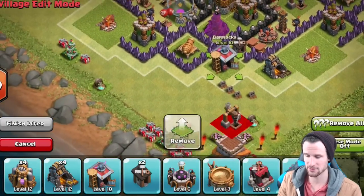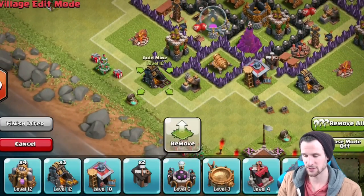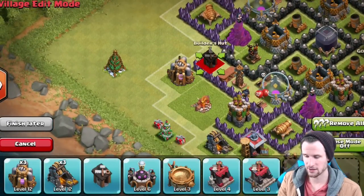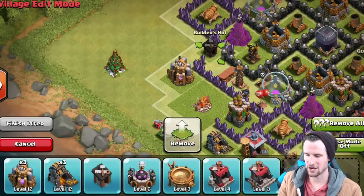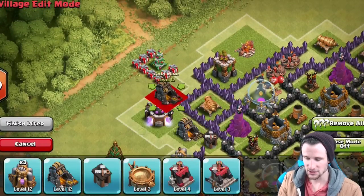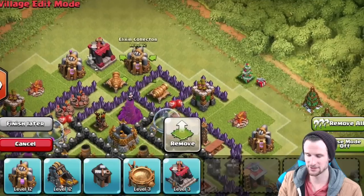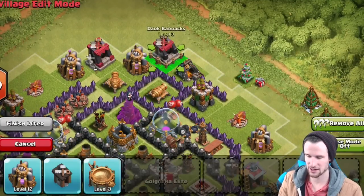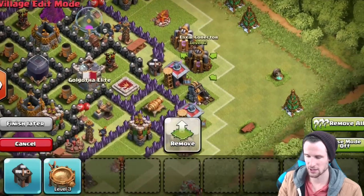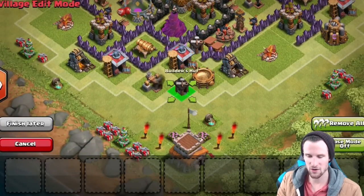We're putting the dark elixir drill right here, and continuing to alternate buildings around the base. I'm going to throw in a builder's hut at the entrance to try and pull them through, and then bring in the laboratory right there, then a dark barracks down here. We'll put our spell factory right there and the last builder's hut going down.